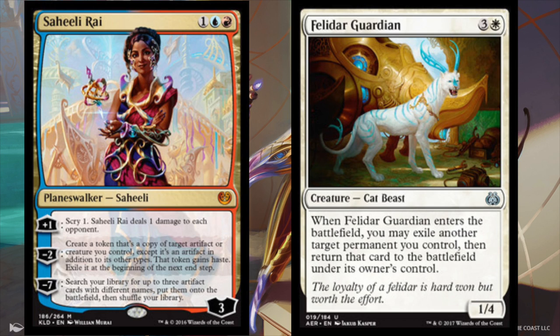The cat costs three and a white. When it enters the battlefield, you may exile another target permanent you control, then return that card to the battlefield under its owner's control. So it's a 1/4. What you're going to do is play it, then Saheeli is going to create a token of it with her minus 2, giving her whatever loyalty minus 2 and surviving after that.